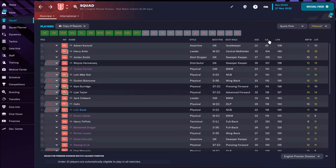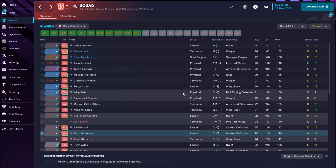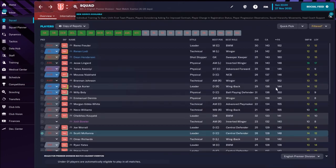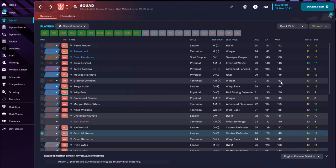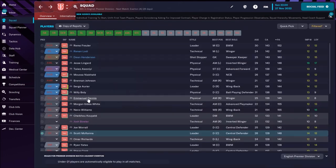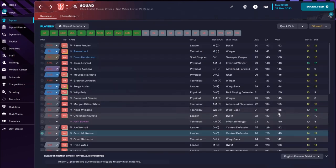Now let's see players with high potential — do we have some young players? Actually, there is only one standout: Brennan Johnson, the Welsh winger, the future of Nottingham Forest. His potential ability is 162, which is really nice — even for the Premier League he can be one of the best wingers. Morgan Gibbs-White has a potential of 155, and Neko Williams also has a potential of 155 and will improve.